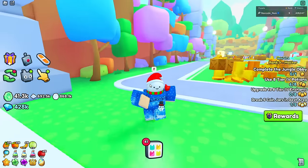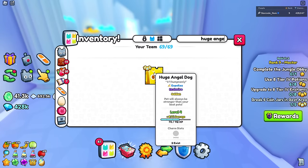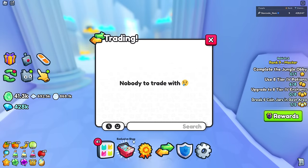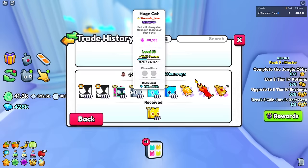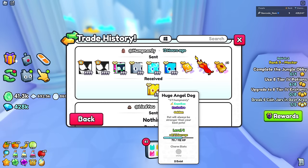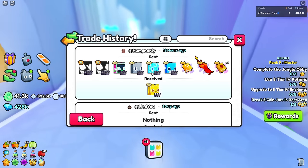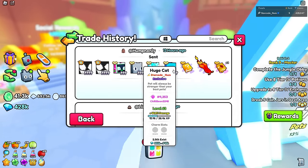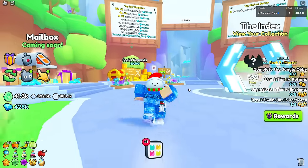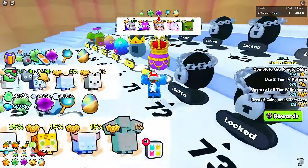I have the huge angel dog which I traded for two titanics and an ad. This pet only has two in existence, so it's incredibly rare. I've seen it go for three titanics already, and I want to try getting four or five if possible. But for now, let's keep hatching and see if we get anything good.